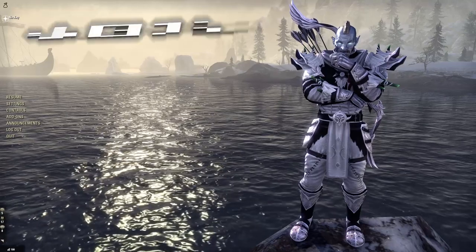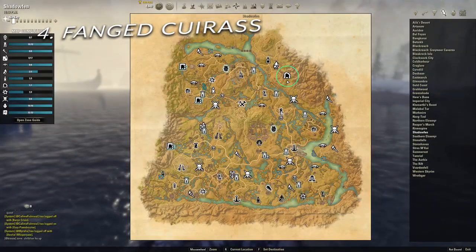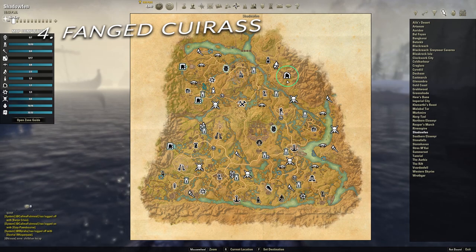Item number four: Fanged Curus. This lead can be found in the Shadowfen Public Dungeon and drops from any of the bosses within.